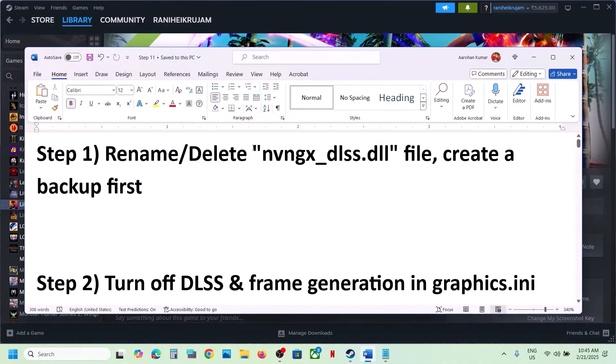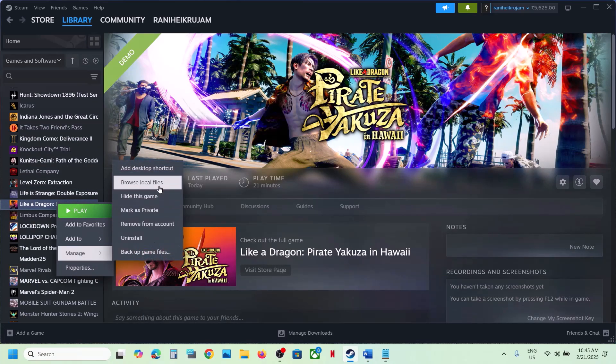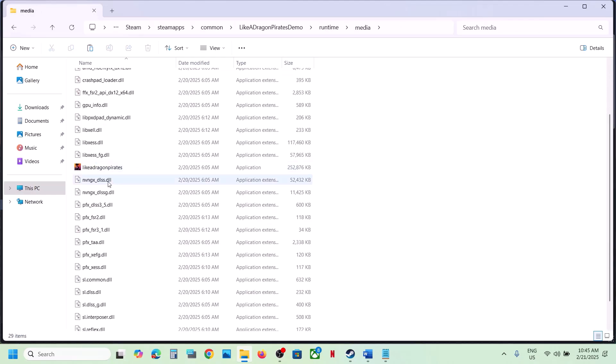The first step is to rename or delete a specific file. Go to the game installation folder by right-clicking the game, selecting Manage, then clicking Browse Local Files. This will take you to the game installation folder. Open the runtime folder, then open the media folder. Here you can see nvngx_dlss.dll.